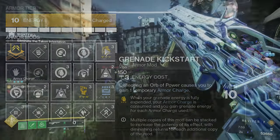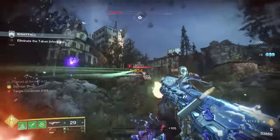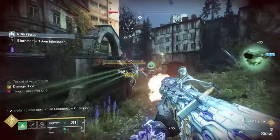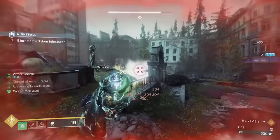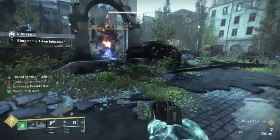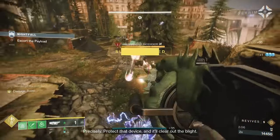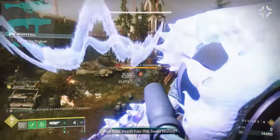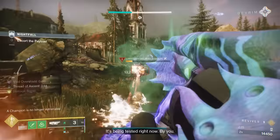With the use of Grenade Kickstart, we can bump that regeneration up pretty substantially. Grenade Kickstart consumes armor charges whenever we throw a grenade and converts those charges into grenade energy — currently giving us up to 41% additional grenade energy. We are using Stacks on Stacks and Charged Up, so we'll be able to have more armor charges to get converted whenever Grenade Kickstart does kick in. I do like including grenade launchers into this build, and with the Blast Radius artifact mod, we would have another reliable source to fill up those armor charges.